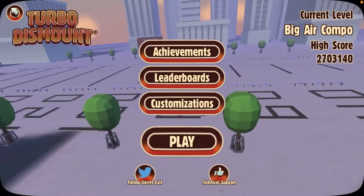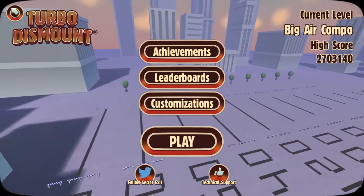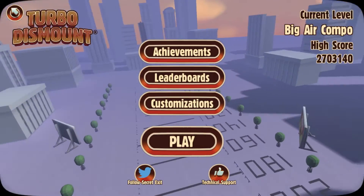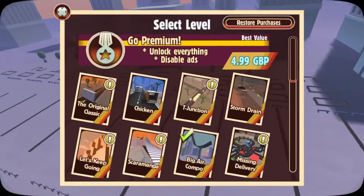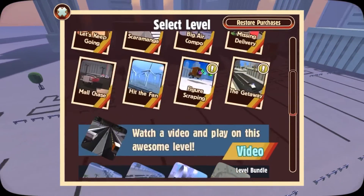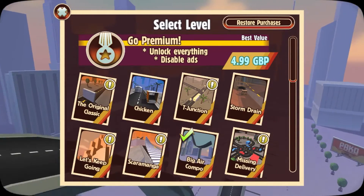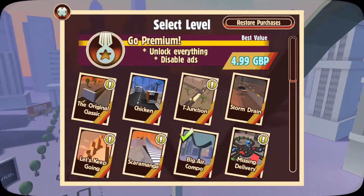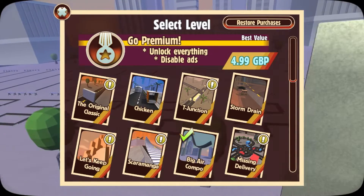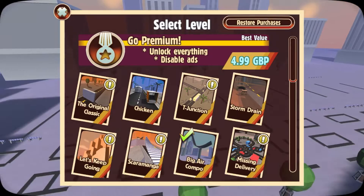What's up guys, today I'm going to be playing some Turbo Dismount. Shout out KG Noob for the idea of this because this is quite a good game, and this is a different type of video because I am playing on mobile. You can't get Turbo Dismount on Xbox or any console — I don't know, it might be on PlayStation — but you can just download it. It's called Turbo Dismount, you can get it on any app store.